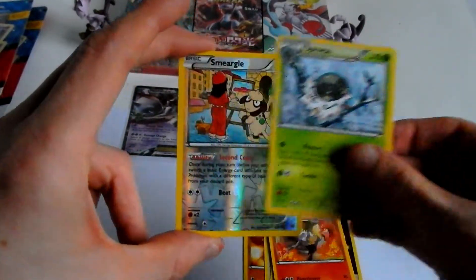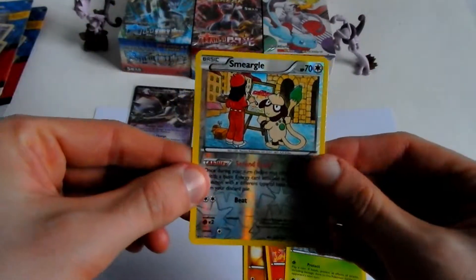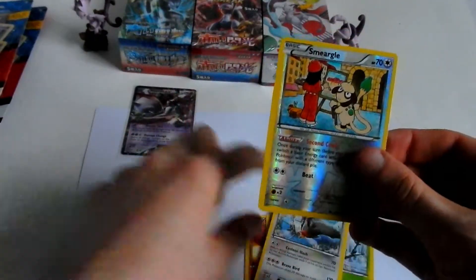Braxian, Spupa, and Smeargle is the reverse there. Awesome. Last card in this pack is a star map regular rare.